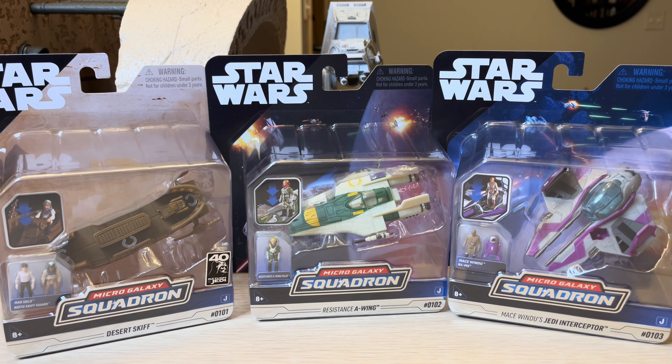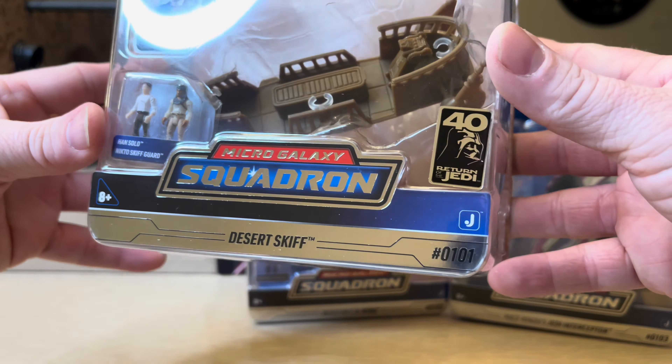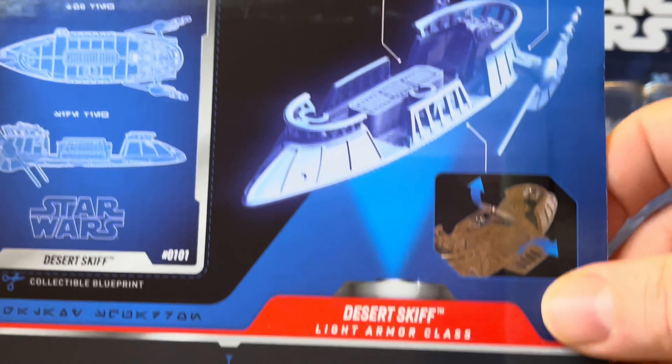I've already got three ships opened up, so we're going to look at the packaging, and then we're going to look at the loose item. Right now we have the Desert Skiff, and then there's the figures — Han Solo and the Nitko Skiff Guard. You can zoom in on them, and there's that nice Desert Skiff inside there. Really cool articulation on that thing. Flipping on the back of the packaging, you've got a collectible card. You can cut it out or leave it. You've got a hologram right there — features that this Desert Skiff light armor class can do.